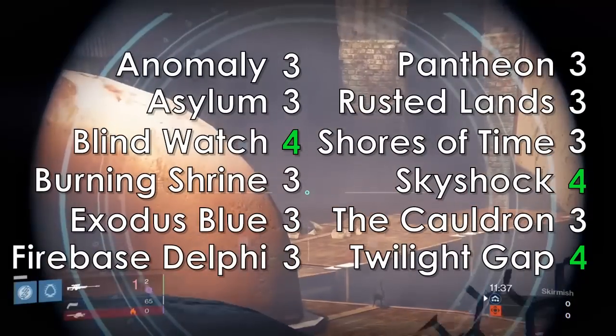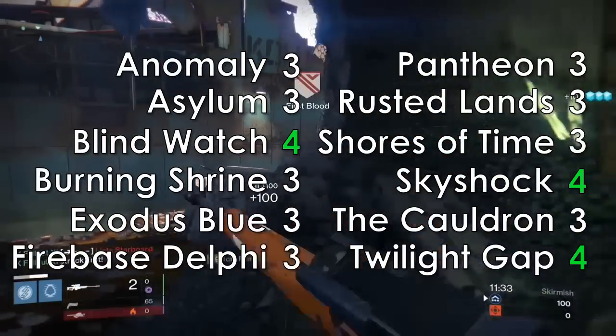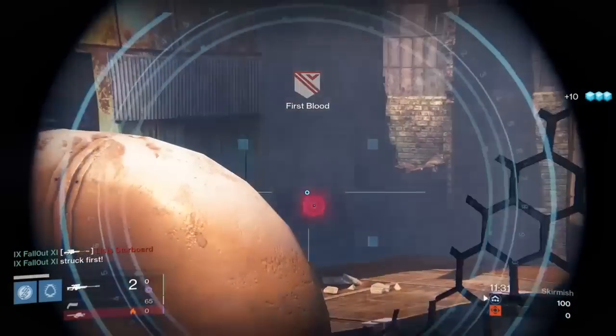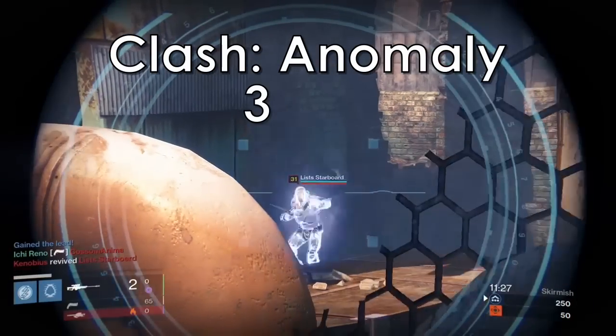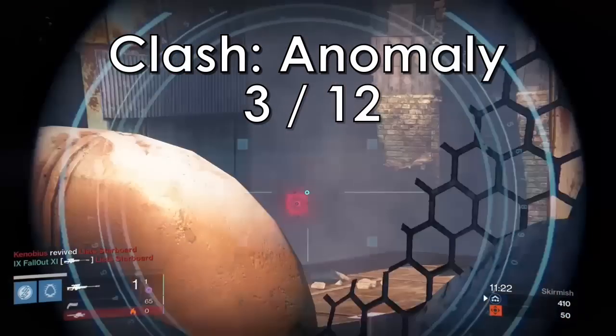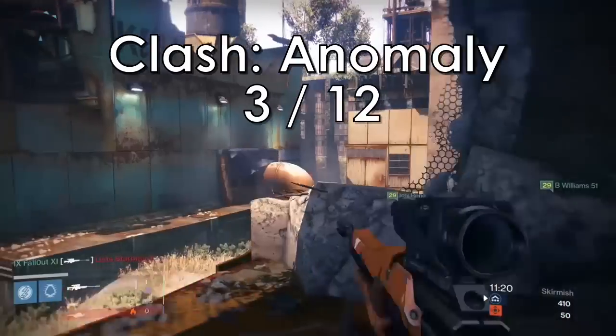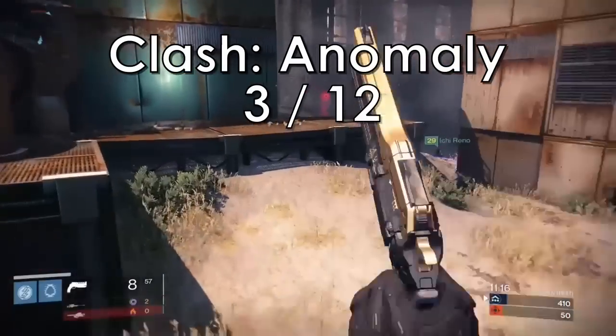Here's a list of the most common Crucible maps and how many special ammo crates spawn on each map. Think about it this way: if you're playing Clash on Anomaly, that means there are three special ammo crates and 12 total players on the map. Odds are, you're going to have a difficult time controlling those special ammo crates throughout the game because with 12 players on the map, things are going to get pretty chaotic.